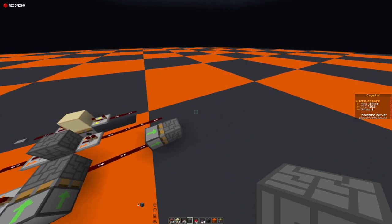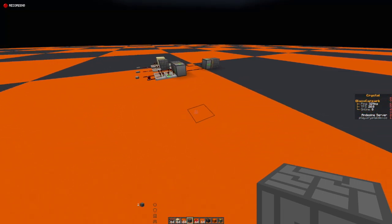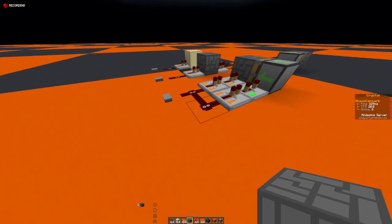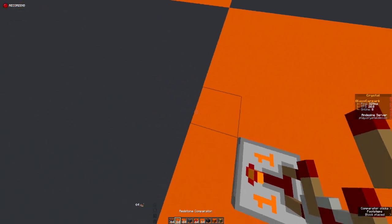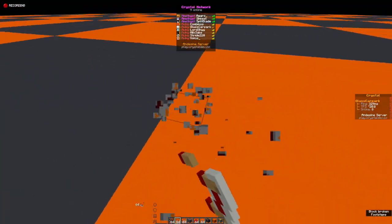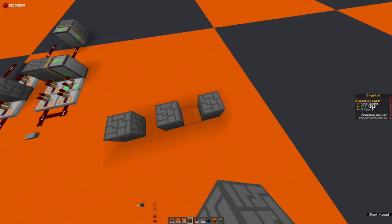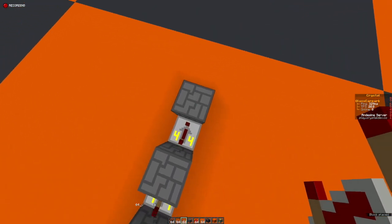Moving on to pulse extenders — pulse extenders are a way of actually increasing the signal length of a redstone circuit. I did mention in the early episodes you can use a comparator like a little capacitor, although this isn't a very fine way of timing something. If you want to time something very finely and extend the pulse length, we can have a little setup with repeaters — one, two, three.